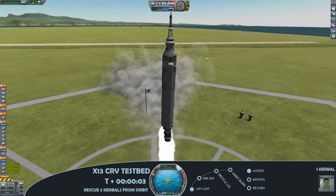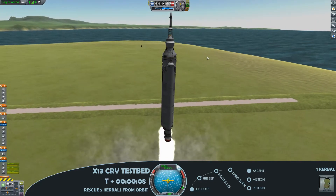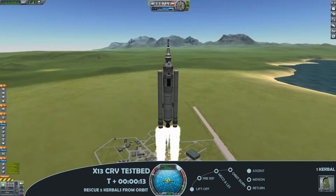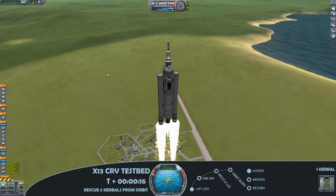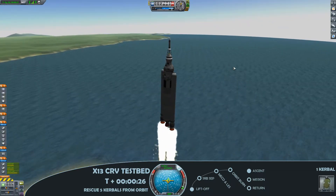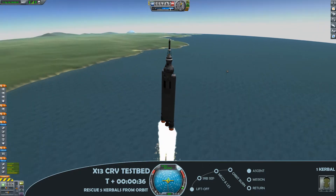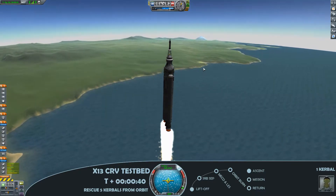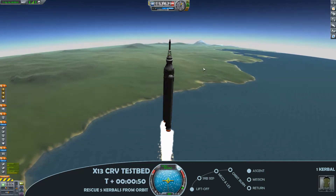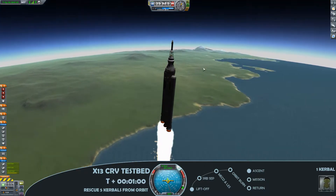And there we have liftoff. The eagle-eyed amongst you will have noticed that I was very careful in the vehicle assembly building to make sure the escape system staging was all set, because this is a very vulnerable rocket with that hitchhiker storage container in the middle. We've got a very standard lifter rocket — what I call the Block 1 Delta lifter — which is a couple of tall solid rocket boosters, supported by a skipper engine as the primary engine, and then a poodle on top.